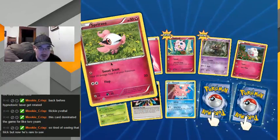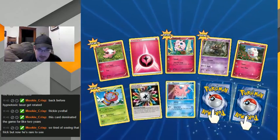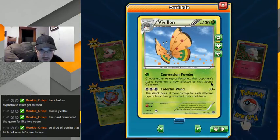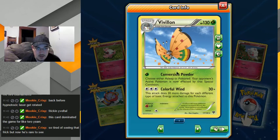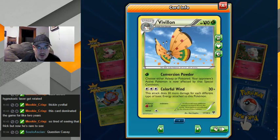Lots of fairies for my fairy deck that I will someday make. And another one of these — ooh, choose either sleep or poison. That's cool, just have a poison. He might be a better replacement than that Dustox card which is a one-energy poison — he's got more HP. Okay, that could be pretty useful.